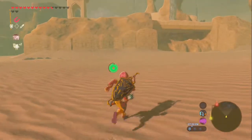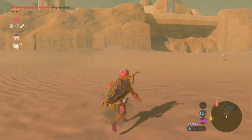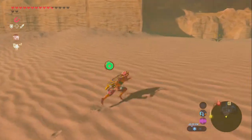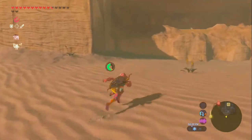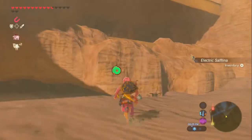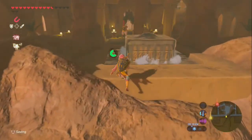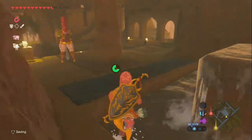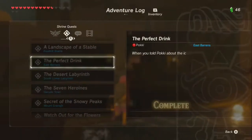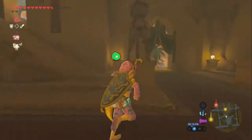Let's head into Gerudo Town—I am dressed as a voe, so it'll work. The first quest—let me go to my adventure log. Medicinal Mulduga: we got the guts of a Mulduga, and so we can use that to help this woman cure her husband.